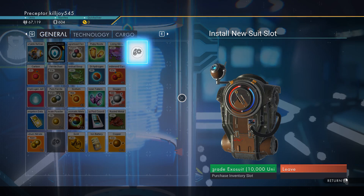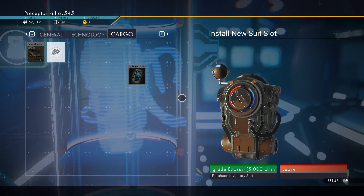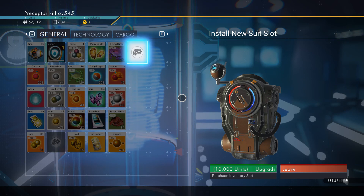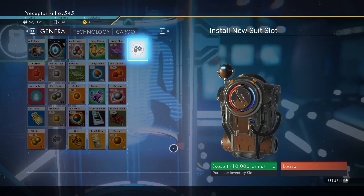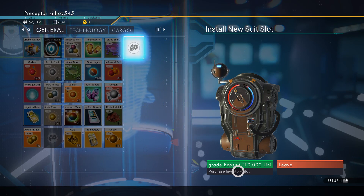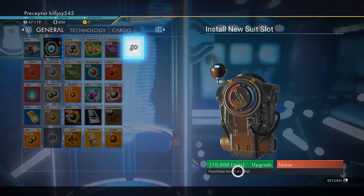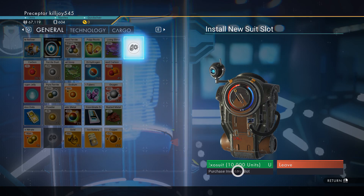There are three tabs you can upgrade: general, technology, or cargo. Cargo I wouldn't worry too much about — I'd rather get all the general done first. It tells you down here that the more you get, the higher the price is. But I'll have that all taken care of, so let's go ahead and get this upgrade.